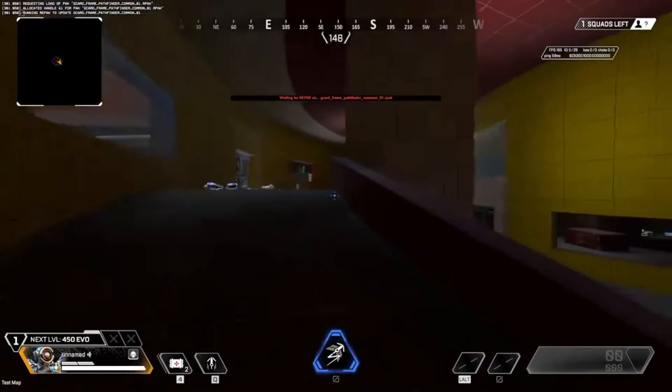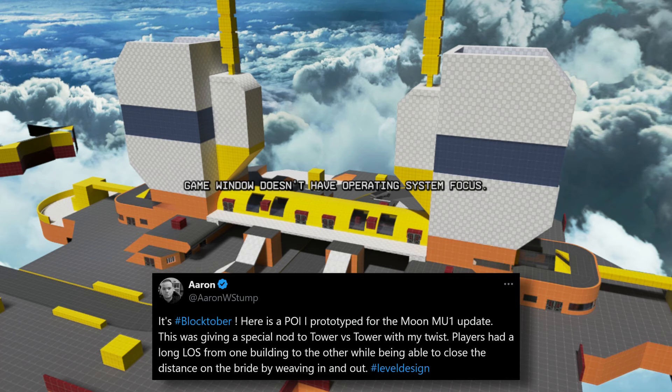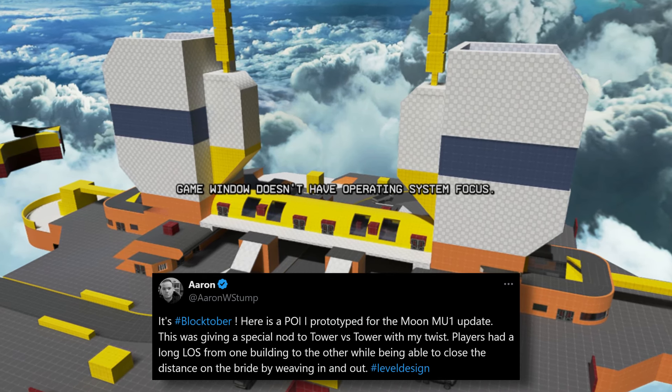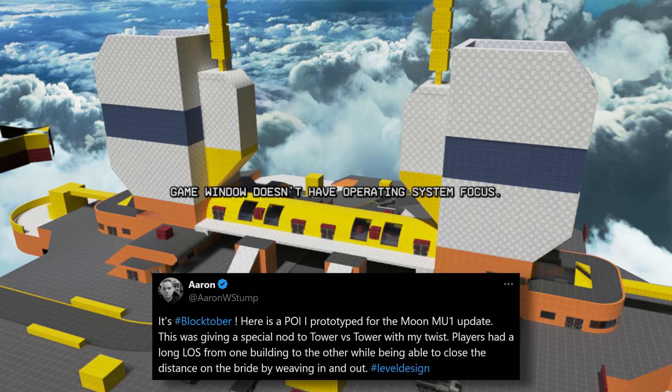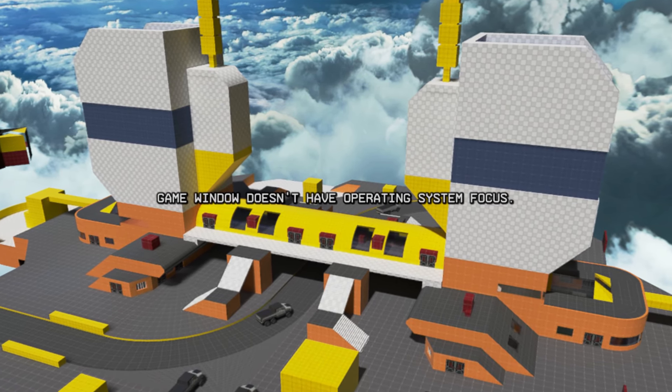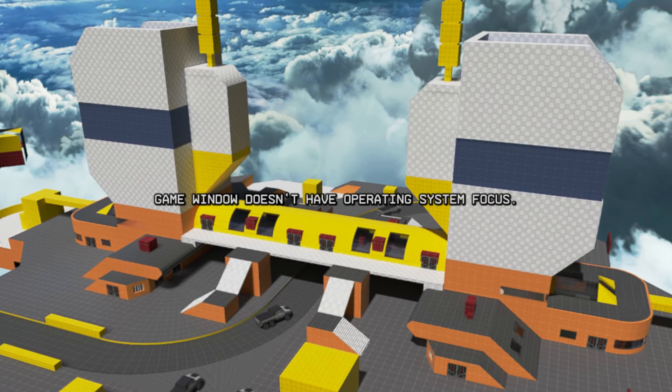First, there was a scrapped point of interest on the map update of Broken Moon, which was the update in Season 21. This POI was tried as Apex's version of two forts — a tower versus tower point of interest, where players had a long line of sight from one building to another while being able to close the distance on a bridge by weaving in and out. This area would have been really cool, but it was scrapped for unknown reasons — maybe it didn't fit the style of the update, or maybe the gameplay just wasn't there.